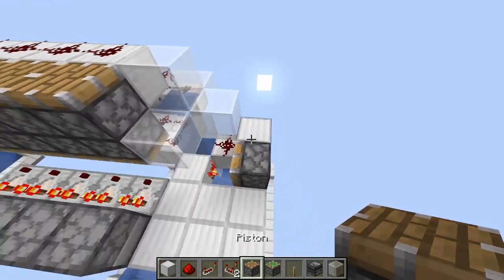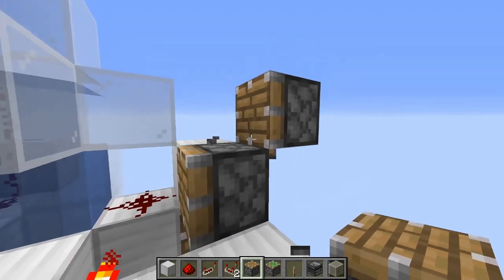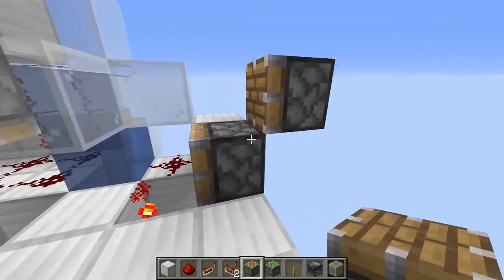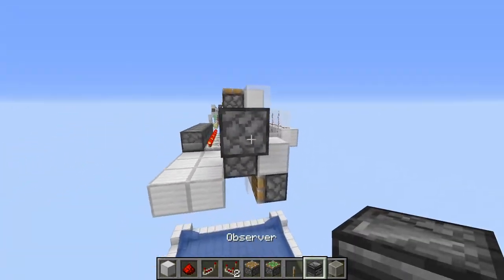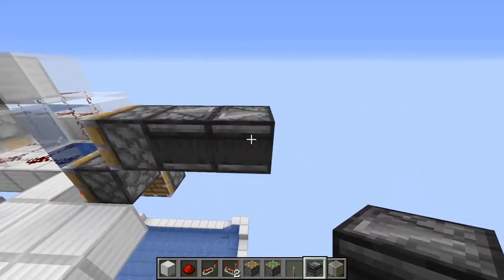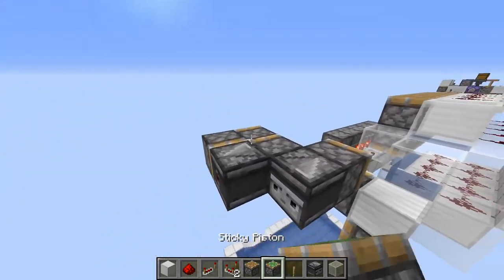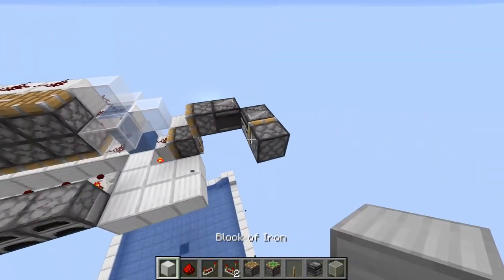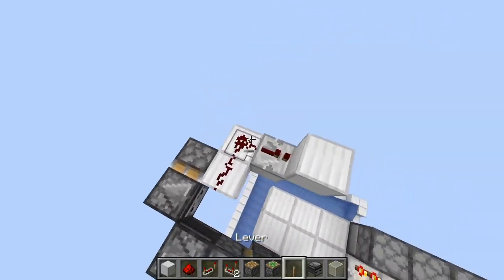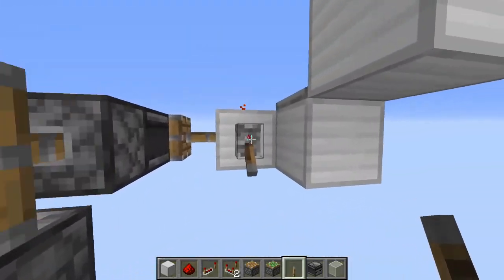Next we'll start making the other redstone. This piston here will help if the blocks ever get stuck — this will normally only happen because of lag, but we'll build it just in case because it can't hurt. When the machine is on it'll push this piston, which will update this one, which is what we want.